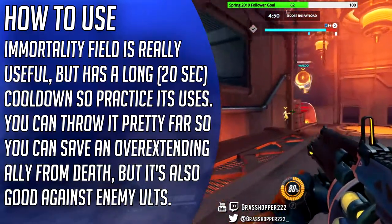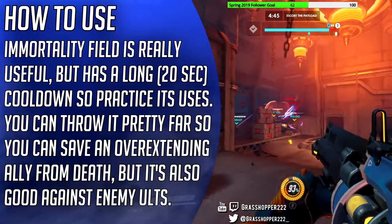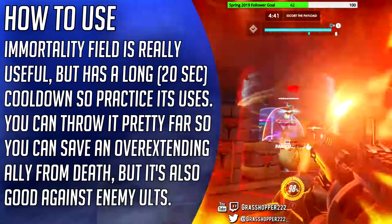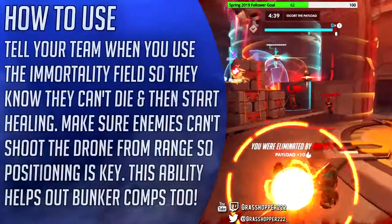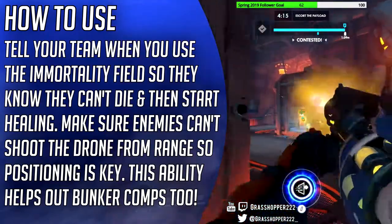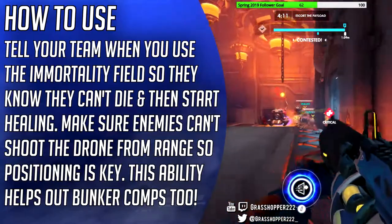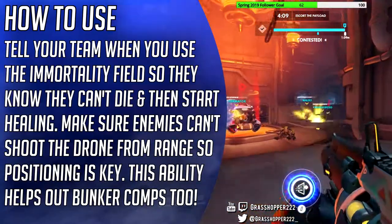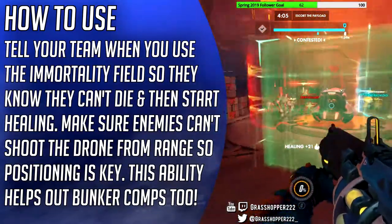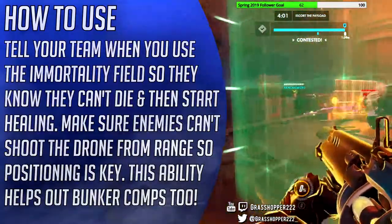I recommend using the Immortality Field only to counter enemy ultimates so your team doesn't die, or using it on an ally that overextended or is cut off so your team can potentially go and save them. The Immortality Field can be thrown out pretty far and bounced off walls, so keep this in mind. If you want to use it on yourself, you'll have to look almost straight down first. Another use for the Immortality Field is protecting a static team comp like Pirate Ship from an enemy dive that attempts to kill your carry teammate. Imagine a Bastion that literally cannot die and keeps pumping damage out — this might be the meta we're moving into, so practice your Sombra as she is the best counter to Baptiste and his Immortality Drone, as well as a Bastion.